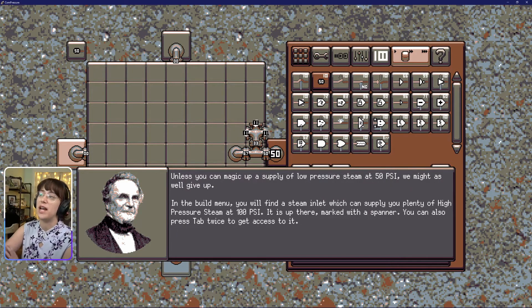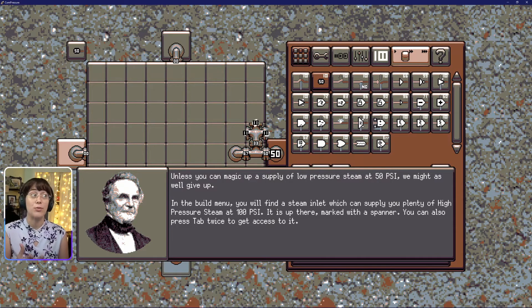Unless you can magic up a supply of low-pressure steam at 50 psi, we might as well give up. In the build menu, you will find a steam inlet which can supply you plenty of high-pressure steam at 100 psi. It is up there, marked with a spanner. You can also press tab twice to get access to it.